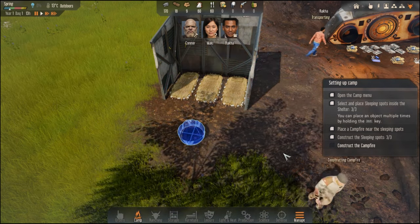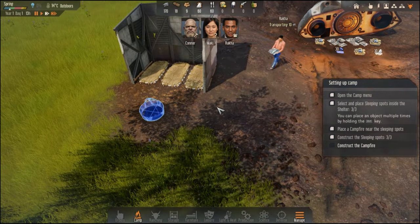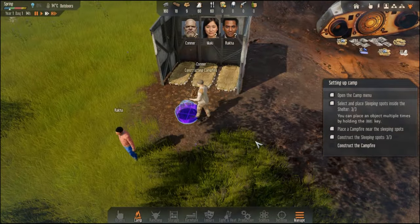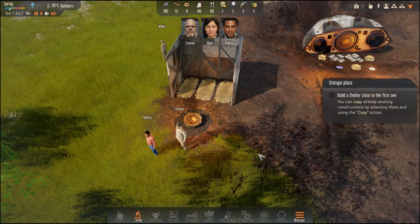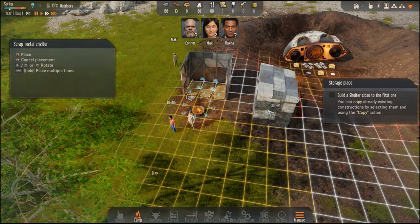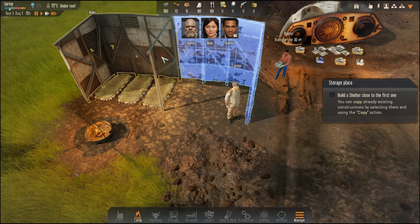Let's place sleeping spots inside the shelter — rotate them like this, hold shift to place multiple. There we go. Now place a campfire near the sleeping spots. He's transporting the scrap metal — I guess we need it for the campfire. Keeping your resources close to the camp will speed up future constructions. I need to build a stockpile. Stockpiles are the only ones that can store large construction materials such as wood or stone. Need to put a stockpile under the roof of the shelter. You can copy already existing constructions by selecting them and using the copy function.